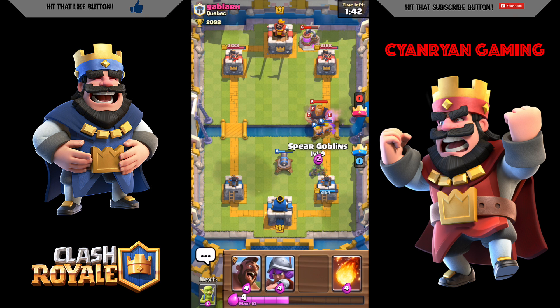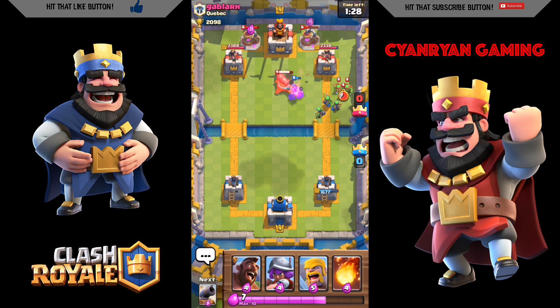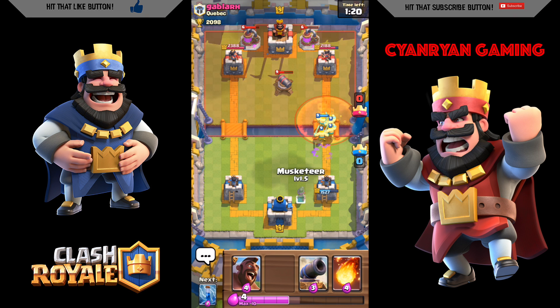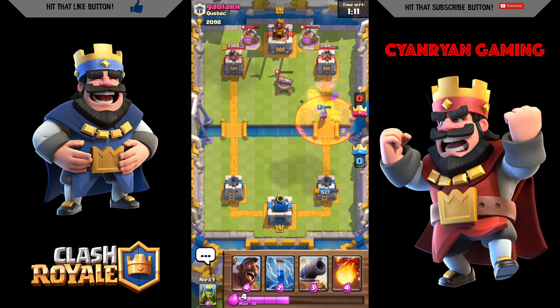His royal giant is going towards my cannon. He drops his skeletons which distract my spirit goblins, but I'm able to get rid of the royal giant and get onto the tower. I'm going to put my barbarians closer to his side and follow up with my musketeer, but he uses a poison spell again, slowing down my troops and making it hard to push into his side.